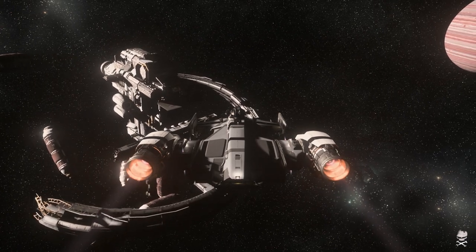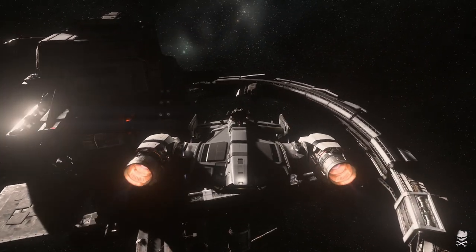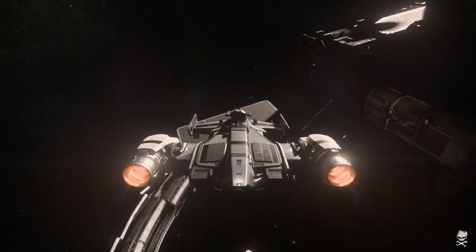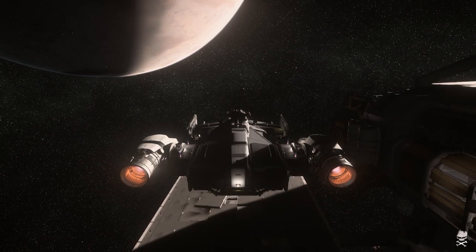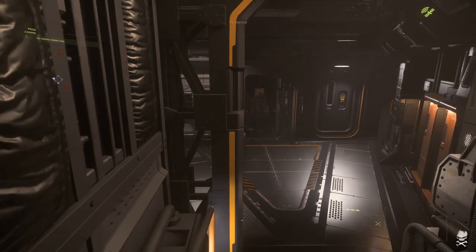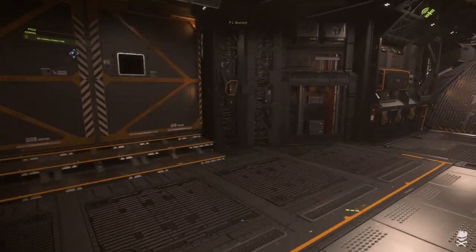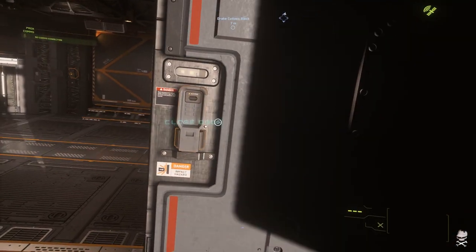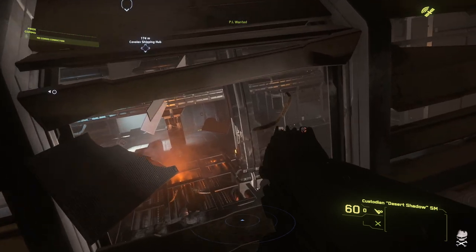Another thing we can do: because the tool can only pick up one SCU — the large-format crates — we can say that if there are smaller crates around, you can fire the beam at one crate, and any other crates up to one SCU that are nearby will be attracted to the crate you're holding. That way you can pull in a lot of the smaller crates, bring them into your ship, place them down, and they'll fall together on the floor. You can neaten them up or leave them as-is, allowing you to more efficiently clean up a whole bunch of floating cargo.